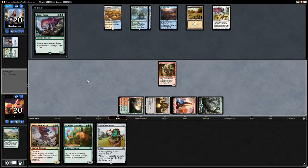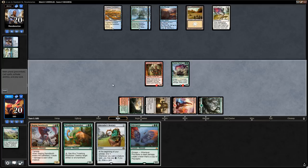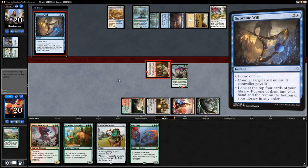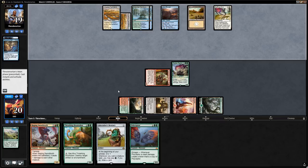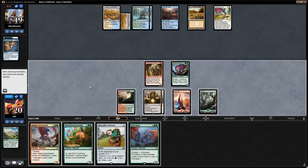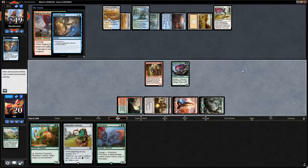Supreme Will — opponent looks at the top four. Next turn we decide between Bestiary or Brontodon, which also triggers Enrage thanks to the Forerunner. Arch of Orazca is interesting — we can play Swordtooth which draws us two cards with the Raptor. That might be okay — doesn't play around Fumigate well, but playing Bestiary seems a bit slow. We play Swordtooth — opponent uses Supreme Will to counter. So we get to attack for five. Then Ixalan's Binding — we can blow that up with Brontodon.